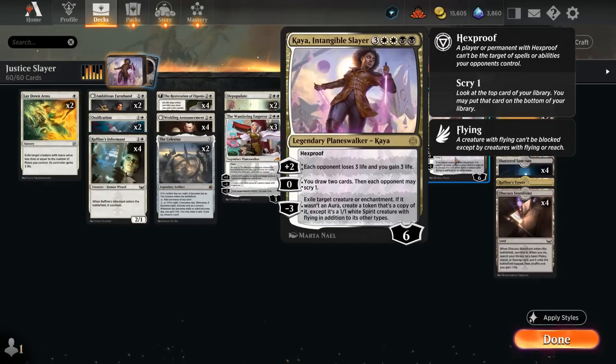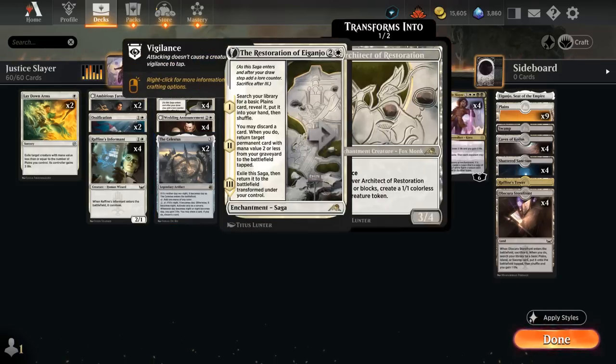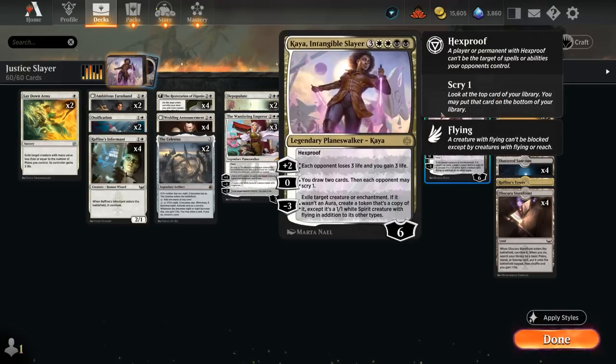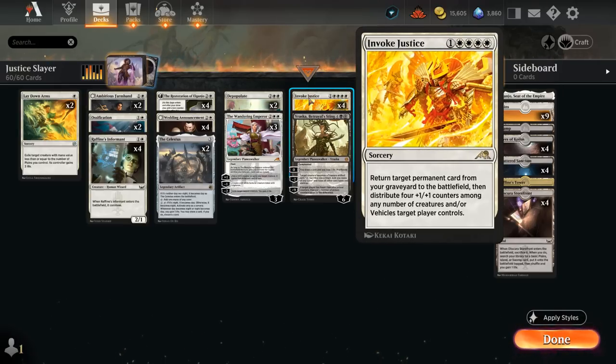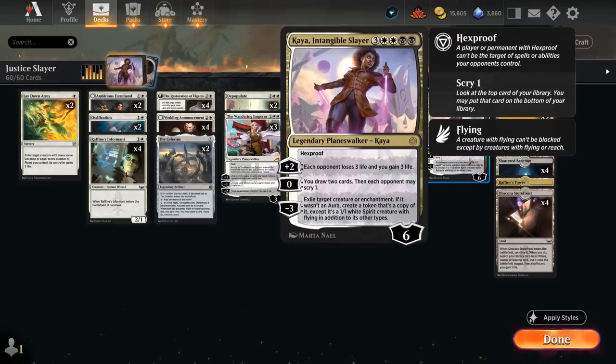Casting Kaya for 7 mana can be a bit of a challenge, even though we have a bit of ramp between the Celestus as well as our Restoration of Igunjo, which can put an extra land in play with a second chapter — so those are all ways to get Kaya in play ahead of schedule. But a lot more exciting is to cheat it in from the graveyard using Invoke Justice, a 5-mana sorcery, returning any permanent card from our graveyard to the battlefield, in addition to distributing 4 plus-1/plus-1 counters among any number of creatures and/or vehicles we control, so it can add a lot of power/toughness to the board as well as bring back one of our expensive planeswalkers like Kaya.